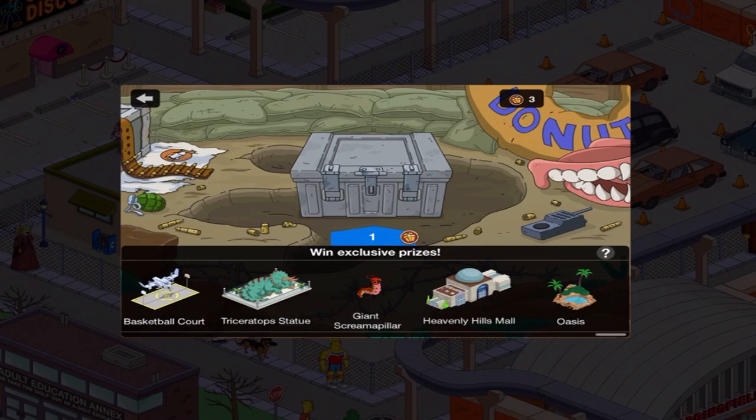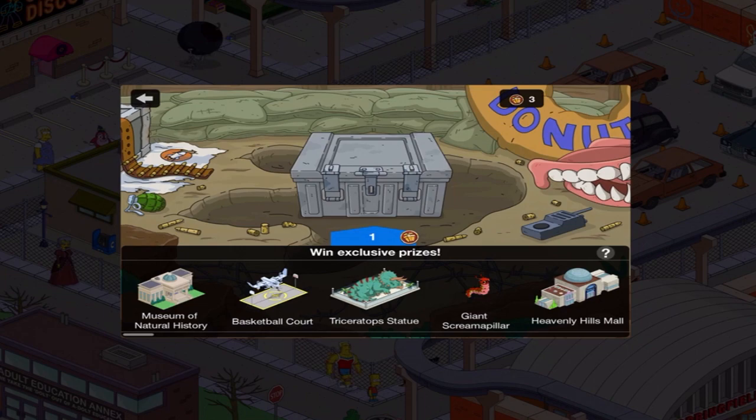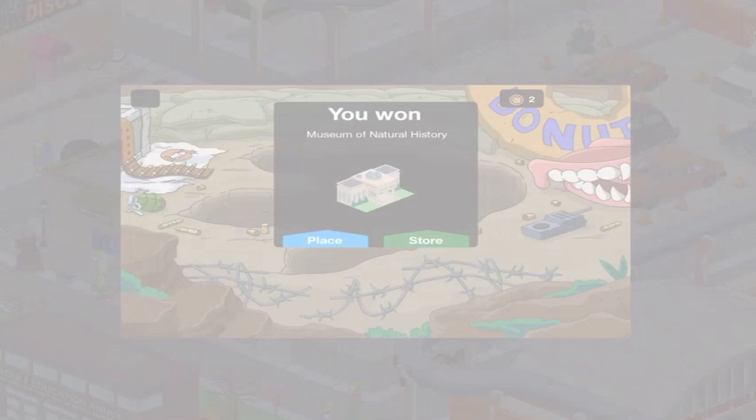Let us go back to the Treehouse of Horrors 32 Mystery Box. I think I have 6 items remaining. Hoping for the Heavenly Hills Mall. I believe the Triceratops statue is not in the Uberg Mystery Box, but everything else is. Let's see what I get.